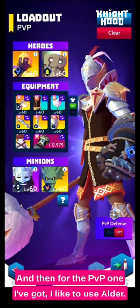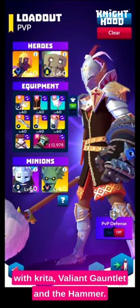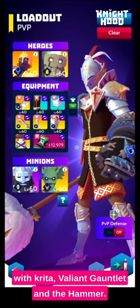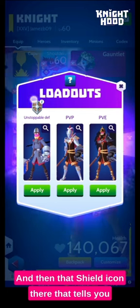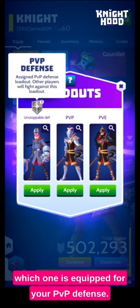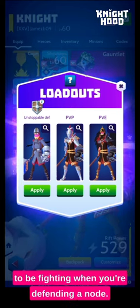For the PvP one, I like to use Alder, so I've got the mage side build equipped with Critter, Valiant Gauntlet, and the Hammer. And then that shield icon there tells you which one is equipped for your PvP defence — that's the one that people are going to be fighting when you're defending a node.